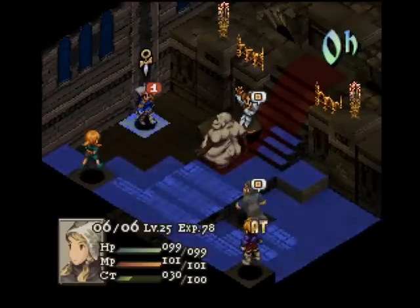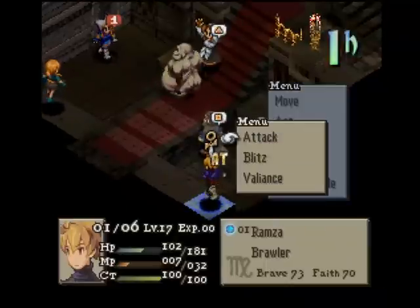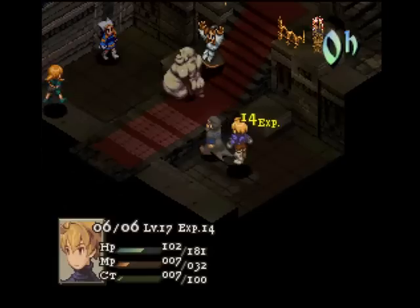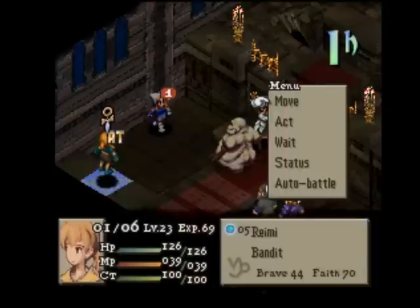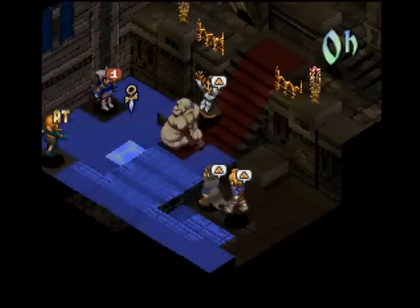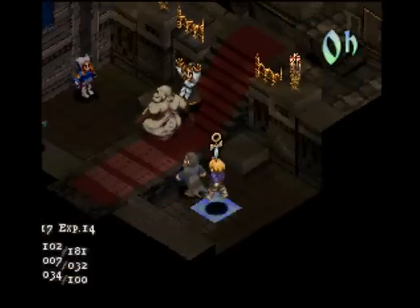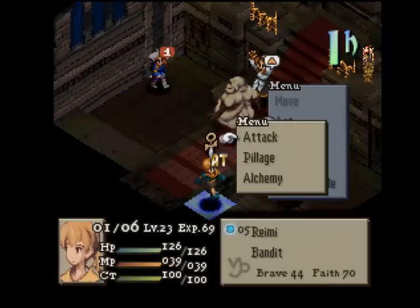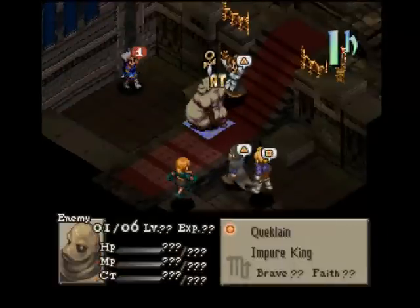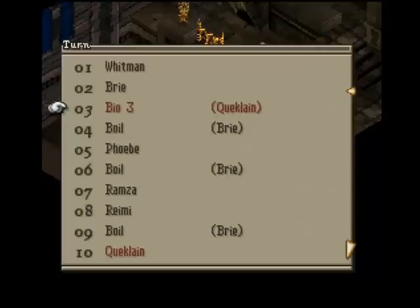Ramza, do you have Re-Raise? Yeah you got Re-Raise so I'm not worried about you. We can't do much with Jude, just do a Mantra. I'm gonna have to stop casting that because we can't really do anything. Boris can't really do anything to her either. Okay Vimi, move right here — give Ramza an Ether or Tincture. Melee? Nope, he's doing Bio 3 right here.